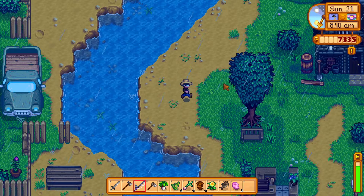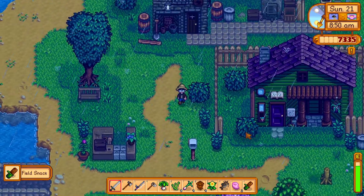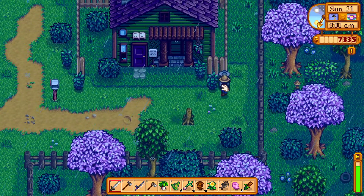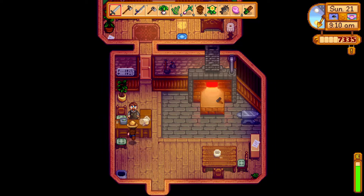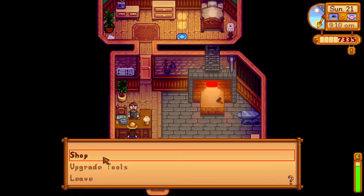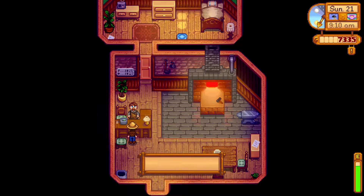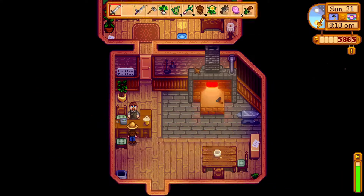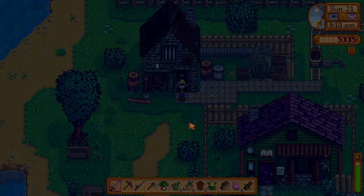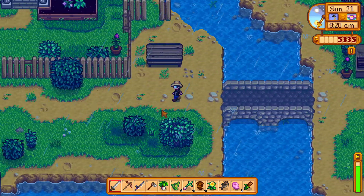Well, we have a catfish now, so that's going to go to the community center. We have a field snack too. That's going to go to the community center when I head back, after I get my pickaxe and drop off my axe. We can shop - upgrade tools, going to do a Copper Axe upgrade.